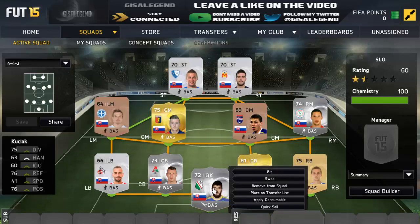In goal is Kuklak: 75 diving, 76 handling, 70 kicking, 76 reflexes and 76 positioning. He is actually really, really good. If he had a bit more speed I would love this guy because he is absolutely amazing — his diving is amazing. He's probably one of the best silver-rated goalkeepers in the game. The biggest problem is he's in a lower league, so chemistry is an issue right away. But I highly recommend him guys, go and try him out. 250 coins he cost — he's an absolute steal.